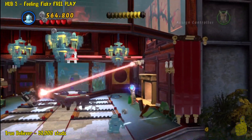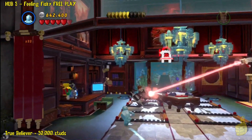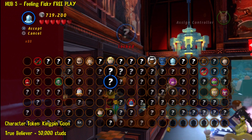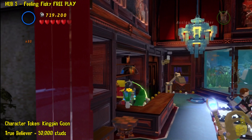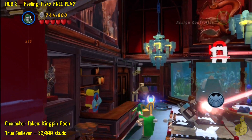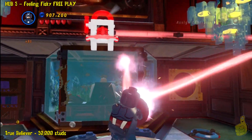Alright, and now the next move is going to be over behind the bar. Let's go get ourselves a drink from the well. We're going to switch to Doctor Doom, as mentioned earlier — you can use Thor or Storm, and probably a couple of other characters as well. But we build it up, charge up that jukebox, and get our dance on. It provides a character token that we grabbed as well, so Kingpin Goon is now ours.